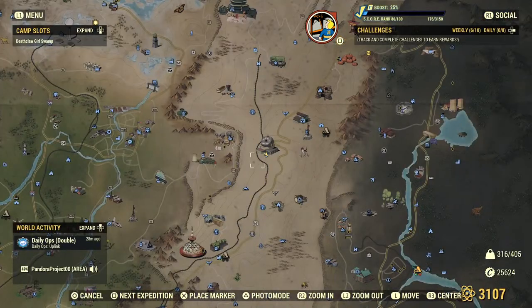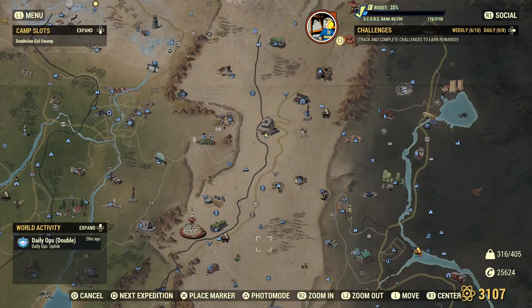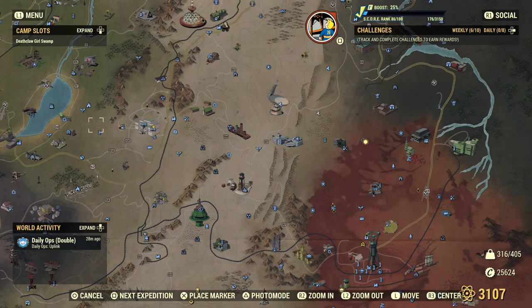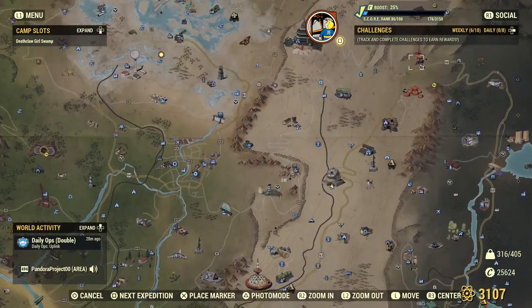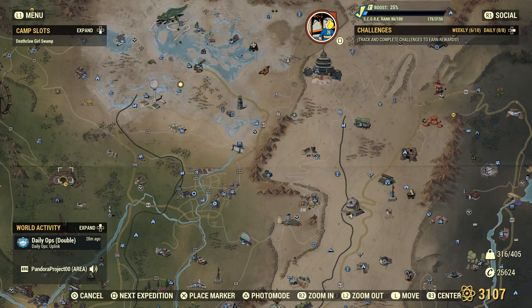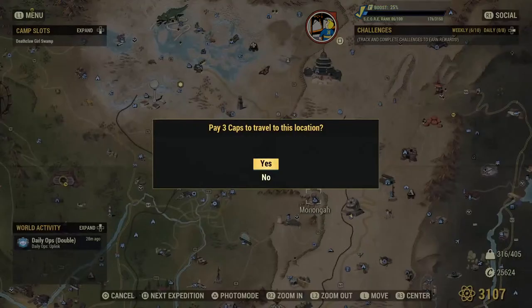First I'll show you the three locations, and then I'll take you there. I'm currently at Fort Atlas. This is a free fast travel point, which is very close to Monaga - I might have mispronounced the name, but anyway, that's that one. The other location is down by White Springs and is called Blackwater Mine. The final location is near a train station called Welch. So let's start with the closest one. It's close to Fort Atlas, and here is Vault 76 for reference. You go all the way east and there is Monaga - I still think I'm pronouncing the name wrong.